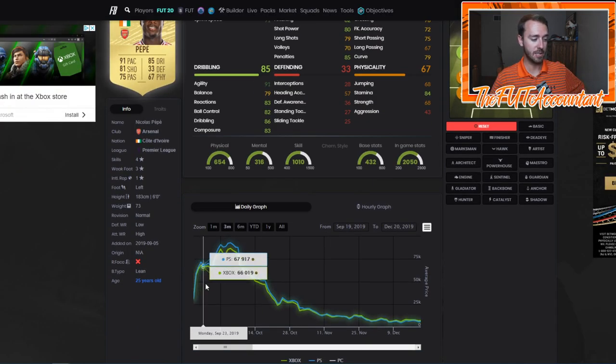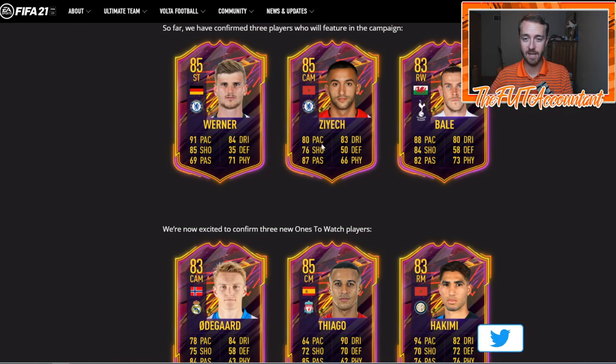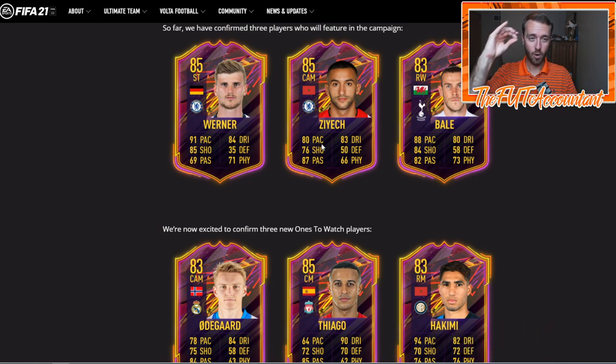Their gold card versions are all going to be rising up as we get towards the actual drop date of Ones to Watch, so their graphs are going to look like a steep incline most likely. You're really worried about buying any of these cards on the first day or two of the web app, because after that EA access comes and stuff on the market just starts to explode as people open packs, get coins, build teams, and play games.